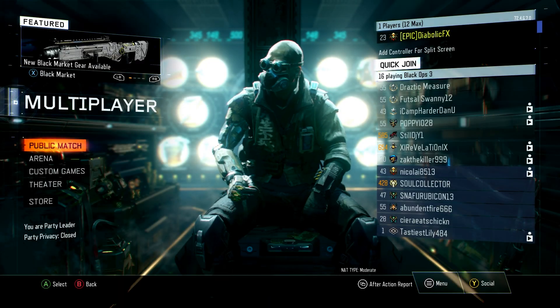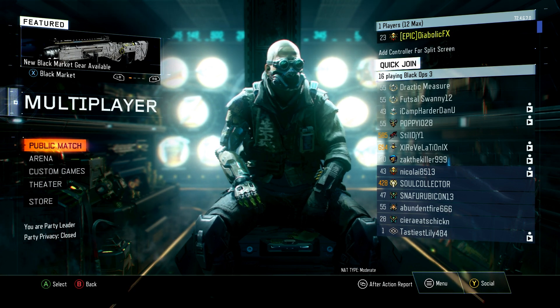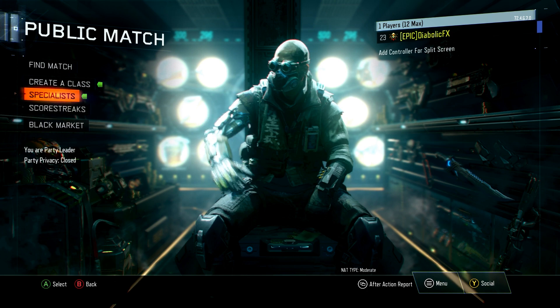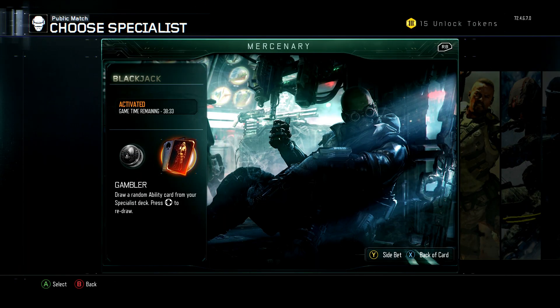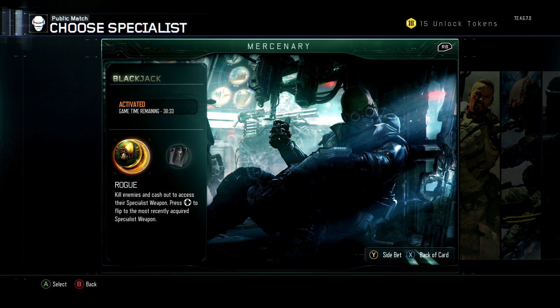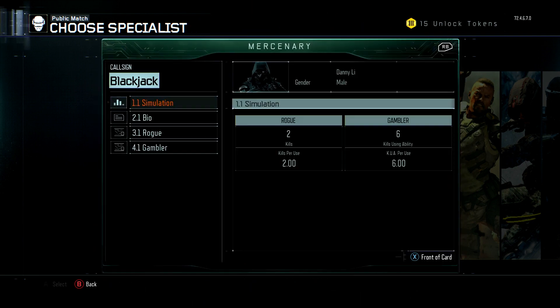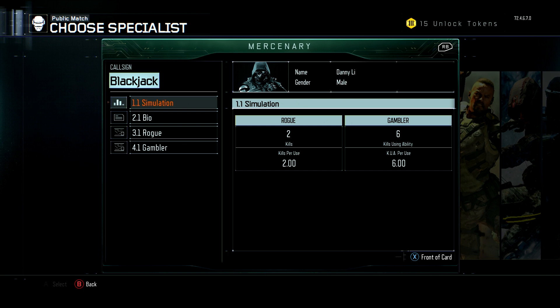Hey guys, Gaming Effects here. Hope you've had an awesome day. New contracts came out today in Black Ops 3 — I completed both of them within a few hours and unlocked the Blackjack specialist, which I'm going to cover in depth today. I'm going to go over his two abilities, the Rogue and Gambler, and let you guys read his bio and the back of his card and see him in action.